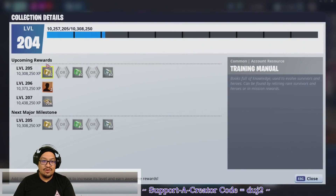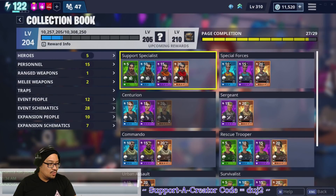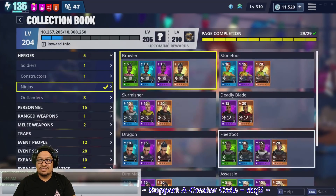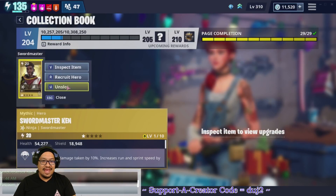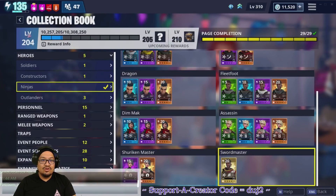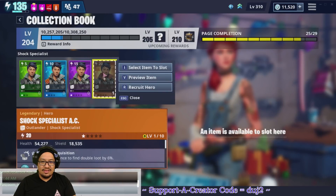For those who don't know, you can hit Reward Info to see upcoming major rewards — our next major one is 205. Also, now in the heroes tab you'll see a check mark on Ninjas, meaning they're all done. If you want the Sword Master back, click on him and unslot — it costs 20 V-bucks to unslot and you lose some experience, although you don't lose your current level.